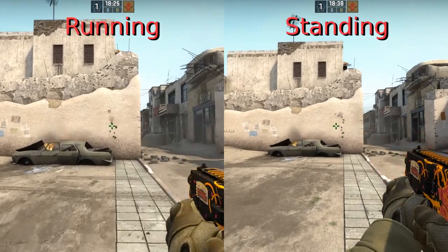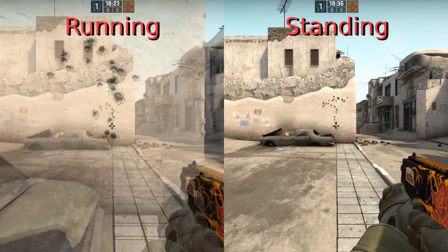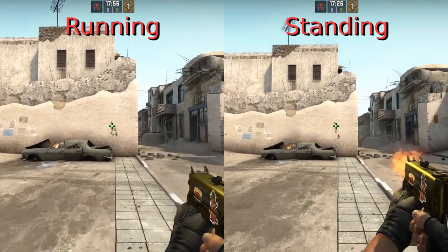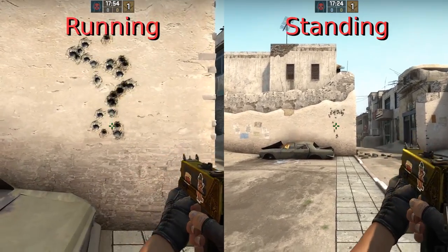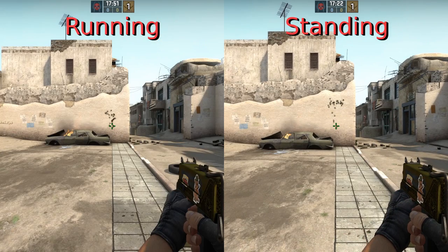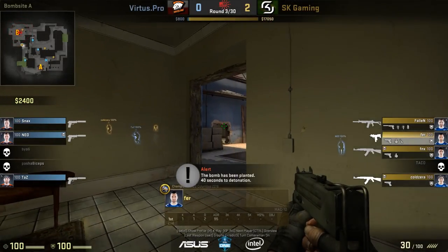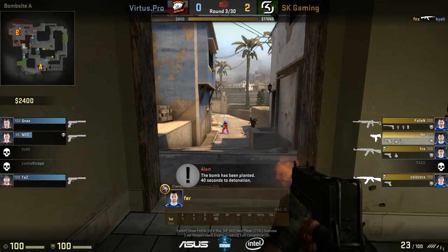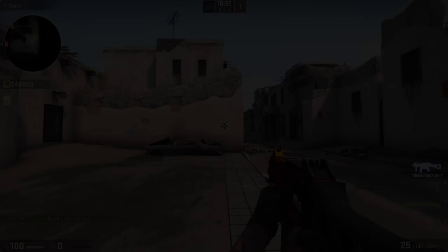Check out the pattern when running at your target, then when running at your target and controlling for recoil. It's surprisingly effective to blatantly run straight at your opponents with these cheap submachine guns. Nevertheless, the ideal method seems to be to strafe back and forth and spray, controlling for recoil like you're using a fire extinguisher.